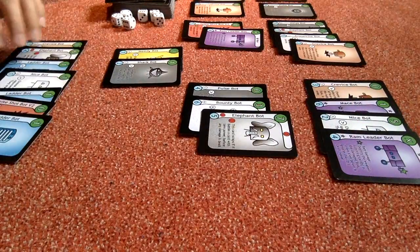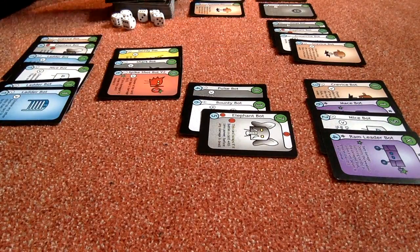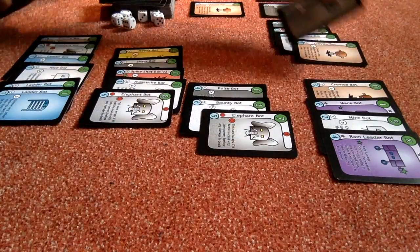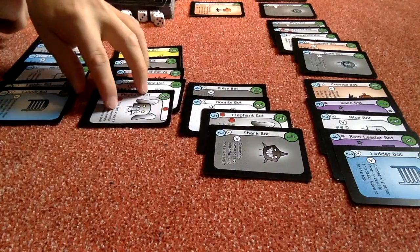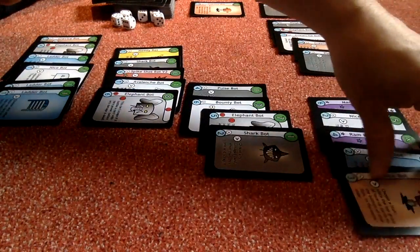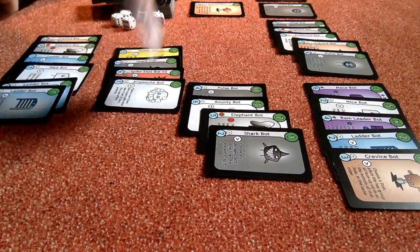Now we'll face up. Let's play the spike shot bot — 2 damage to him and destroy the card below, which gets me an avalanche bot bringing out some more pain. Let's get my stack first. There is that trigger. They've got a ladder bot, so I'll pull up this one. Shark bot triggers — nothing to damage. And then pulse bot: the strongest card goes, which unfortunately is one of mine.